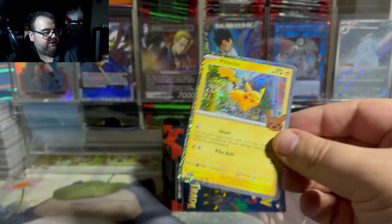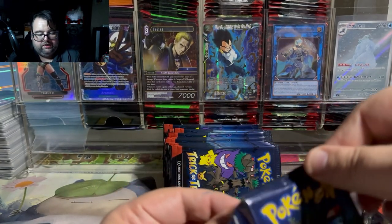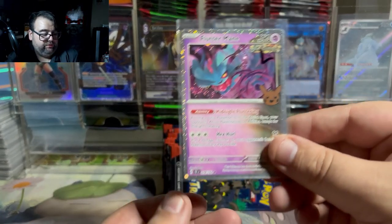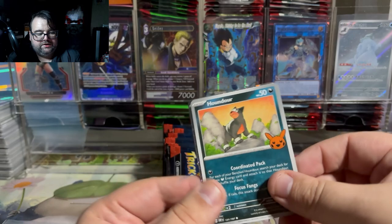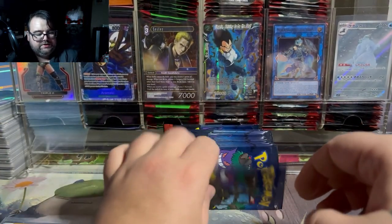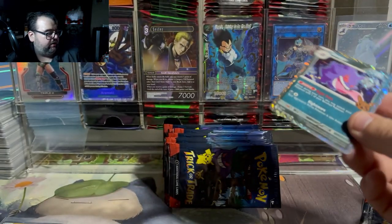I'm highly disappointed in these trick-or-trades. I really expected something cool — some nice little rarity upgrade for some kind of card. I do like the Pikachu rarity upgrade; I'll take that one, it's a cool one. But outside of that, I don't think we're going to see anything else opening this up that is really super cool. Blood Moon Ursaluna is nice for players — it's a great choice as a Temporal Forces foil — but at this point I think we've kind of seen everything.